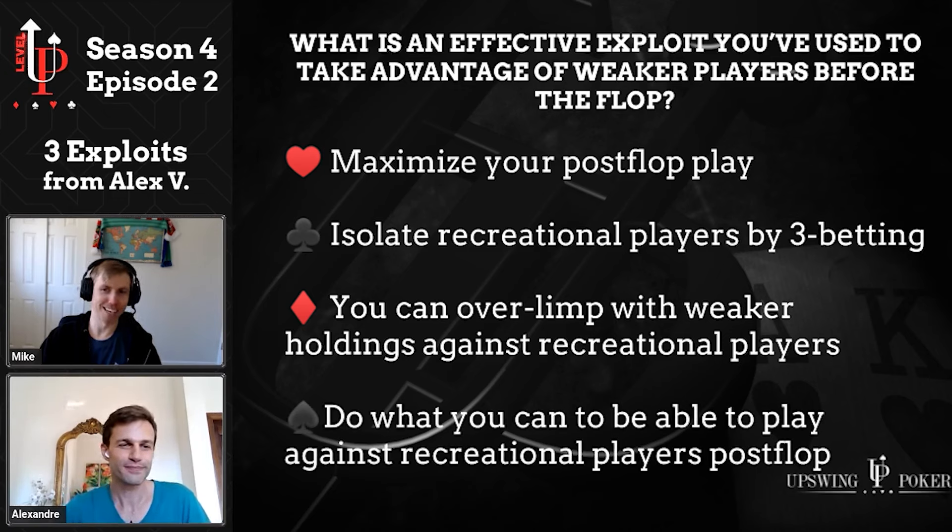That makes a lot of sense. It actually aligns with something that Darren Elias talks about in his course on Upswing Poker. He put out some exploitative ranges, including how he plays against a recreational player's limp with deep stacks, and I was shocked at how wide he overlimps — as weak as 9-7 offsuit on the button, if I remember correctly. So that really aligns with what you're talking about. Absolutely.